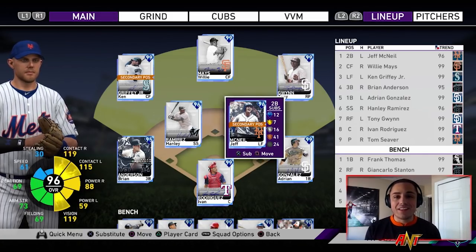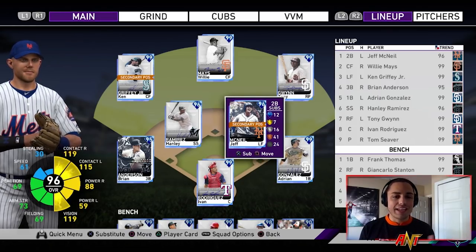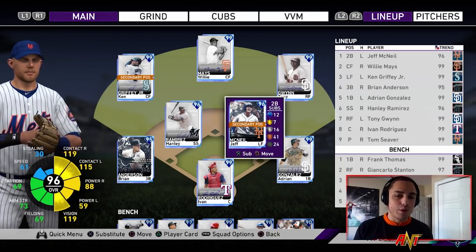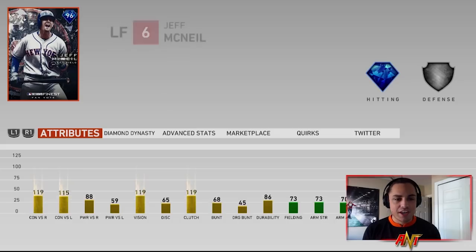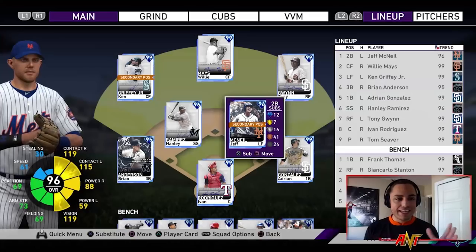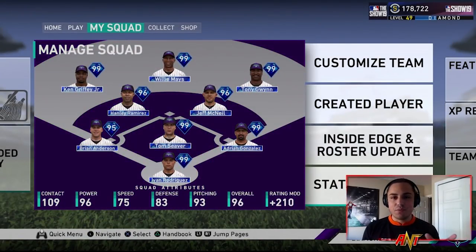We're also going to have him in the leadoff spot. The lineup includes Willie Mays, Griffey, Brian Anderson, Adrian Gonzalez, Hanley Ramirez, Tony Gwynn, and Pudge behind the dish. I do have one plate appearance already where I struck out with McNeil — I played a game right before this and it disconnected. We were in a freeze for about five minutes, which was really annoying, so the servers might be a little iffy. Let's hop into this game and see how things go.